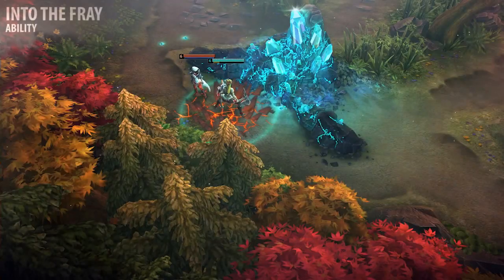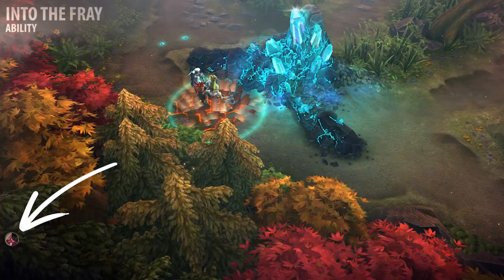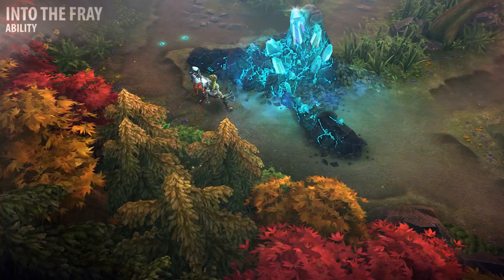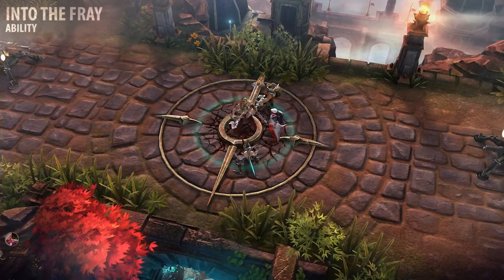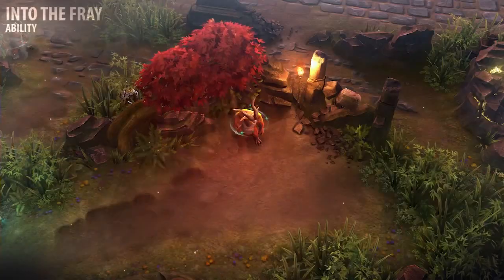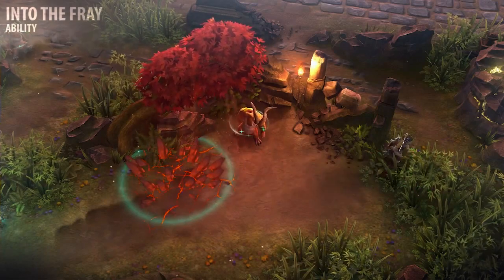Into the Fray generates rage when she lands on enemies. Additionally, Rona gains a surge of adrenaline when she lands on an enemy hero, briefly reducing the amount of damage she takes from any source. This damage reduction bonus stacks, meaning she takes significantly less damage when she lands her leap on multiple enemy heroes. I recommend learning this ability at level 2, but upgrading it first and taking its overdrive.